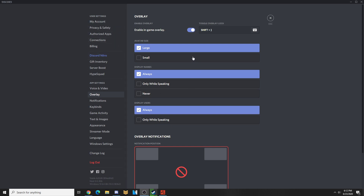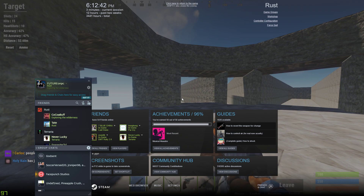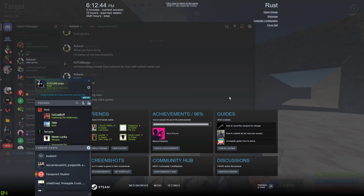First up, you just have to go to your Discord settings and set an overlay key. When you go in-game, you're gonna want to open up your Steam overlay and then your Discord overlay, and it'll look like this.